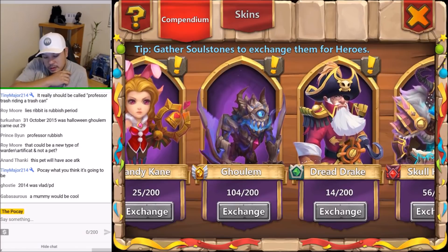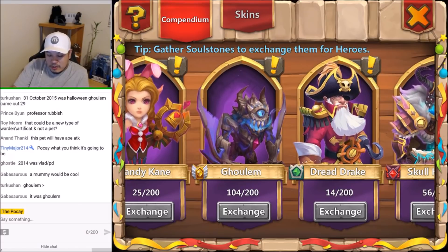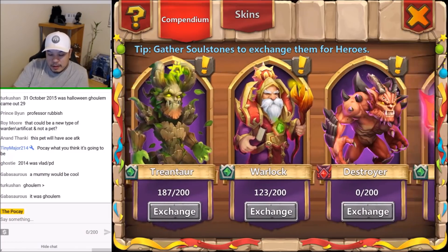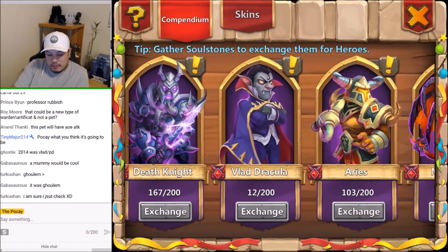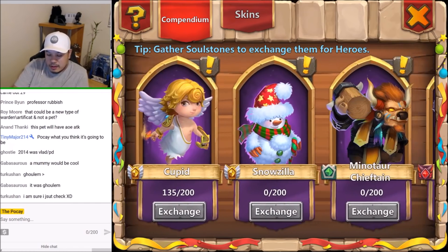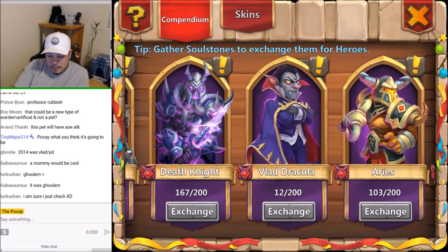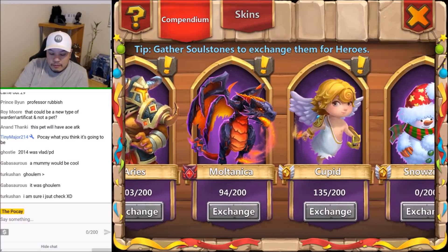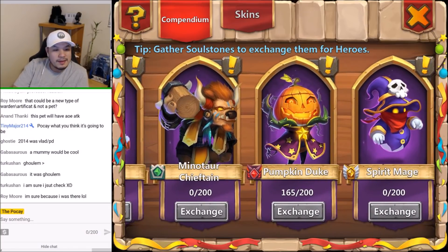Goolem and Dread Drake are both super OP — they were both OP for a long time, maybe Goolem longer. And then the most OP Halloween hero — it should have been Vlad Dracula to be honest. What month was it — November, December, January, March, April? Why does Dracula show up in April? That doesn't make sense. If I was YouTubing back then I would have given IGG so much crap for that.